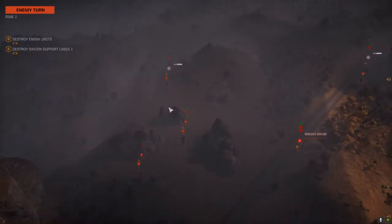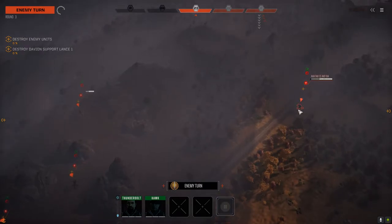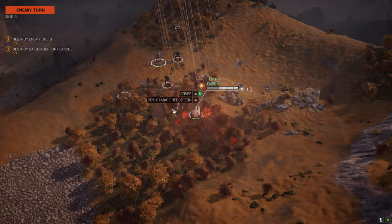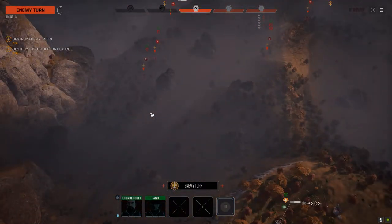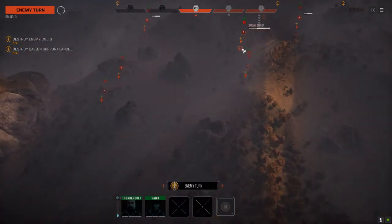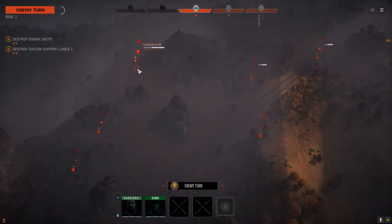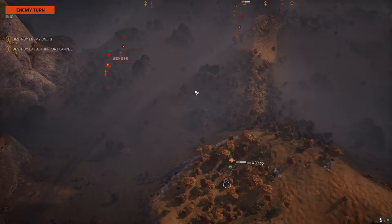Spotting enemy contacts: Mongoose, Dervish, Venom, Flashman. My god — I think that's only the second time I've ever seen a Flashman in the game. Avatar 2? Really? It's a Sparky Griffin with a lot of energy weapons. So that's six of them. Flashman's 75 tons, full of energy weapons. It's been a while since I've seen a Venom too.